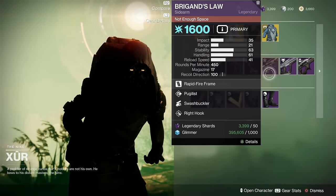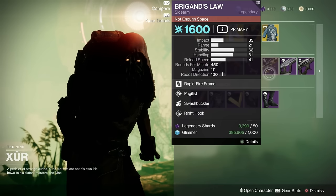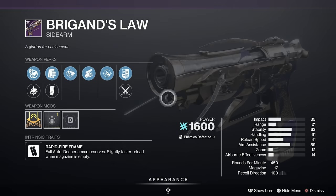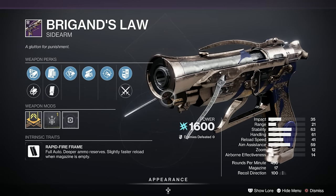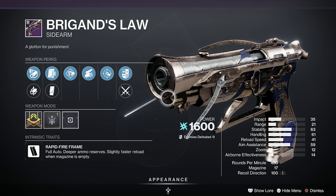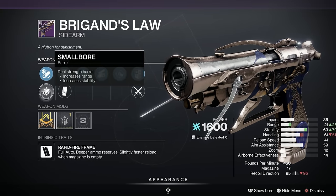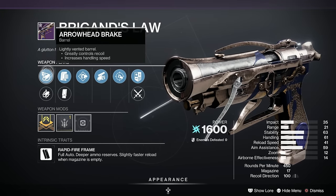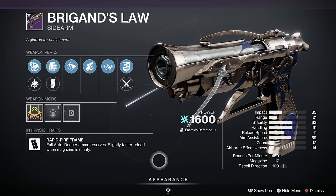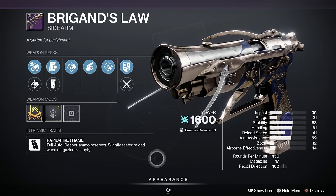Next we've got this — this is an excellent sidearm, I really do like it and I use it loads. I'm going to take it into Onslaught I think — it's the Brigand's Law. It's craftable, which means you really should craft it. I've crafted mine and it's bloody marvellous. It's a B in popularity on LightGG. We've got Swashbuckler, Pugilist, Appended Mag, Extended Mag, Smallbore, and Arrowhead Break, with a Range Masterwork. This is excellent and well worth picking up to get crafted.